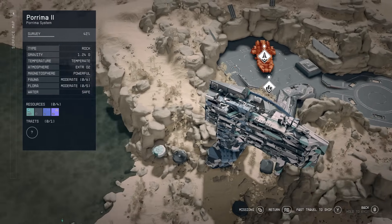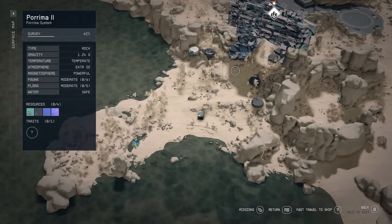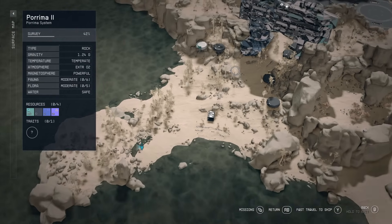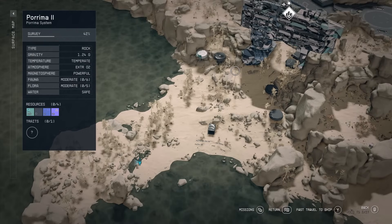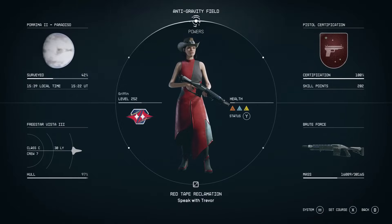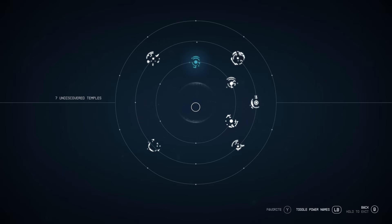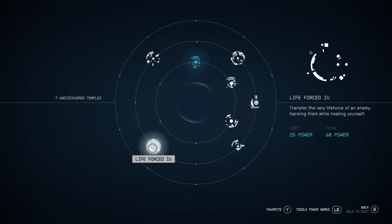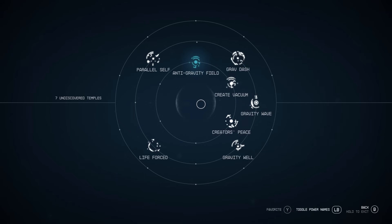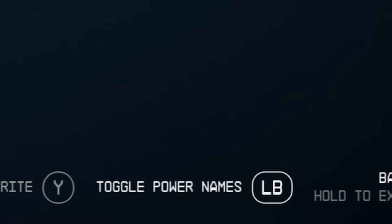But that's not the only secret feature you might not have seen in Starfield. The second one is a quality of life feature that makes navigation of your list of starborne powers a whole lot easier. It's a similar concept to the star map - all you have to do is press a button. But this one is not RB, it is LB. And all of your starborne powers are now revealed. Or if you're playing on PC, you can press the Q key. The difference here being, of course, the game does tell you how to do this in the bottom right corner.